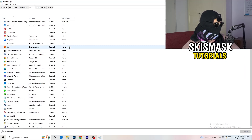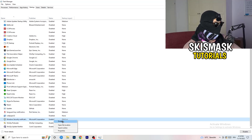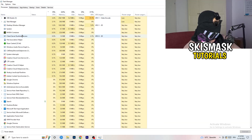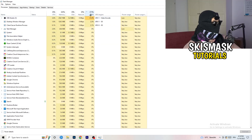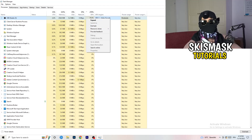Once finished with priorities, go to the Startup tab. Disable every program you don't want starting with your PC — basically disable anything not Windows-related. Then go to the Processes tab. Click the GPU column and end every task that is not Windows-related and not related to your game. If something is using a lot of GPU in the background, end that task — it's just sucking performance.